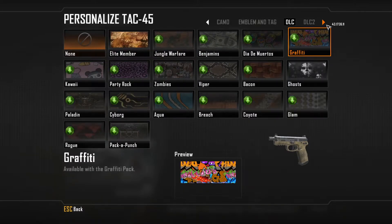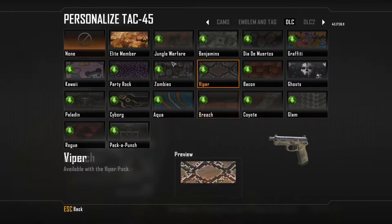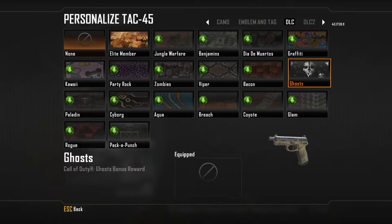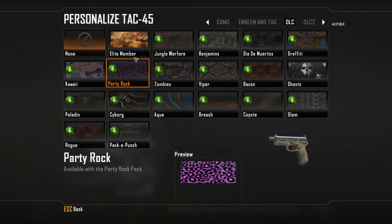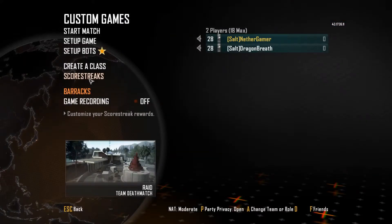I've got the Elite Member camo, but that one's not great. I've also got the Ghost one. Anyway, are you ready for the scorestreaks?